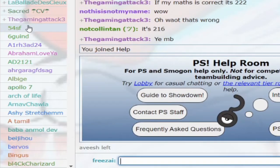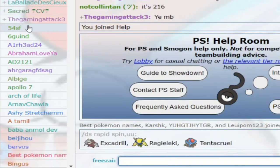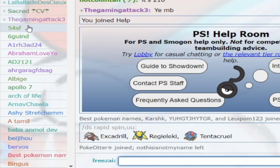At number five we have the DS command — that is the DEX search command. The DS command lets you search for Pokémon based on its category. For example, if I want to know all the Rapid Spinners in UU, I would type in DS Rapid Spin UU. And there it is — we have all the Rapid Spinners in UU. And you can use this for almost anything.